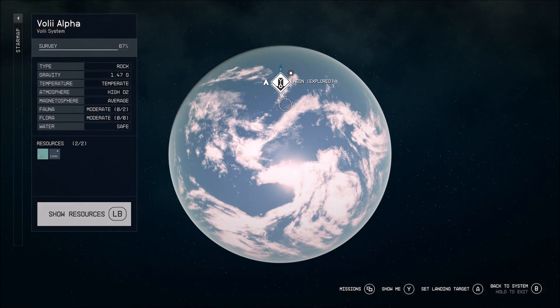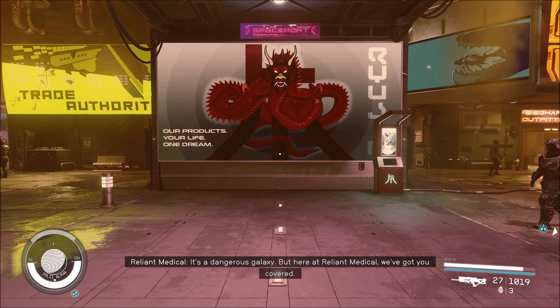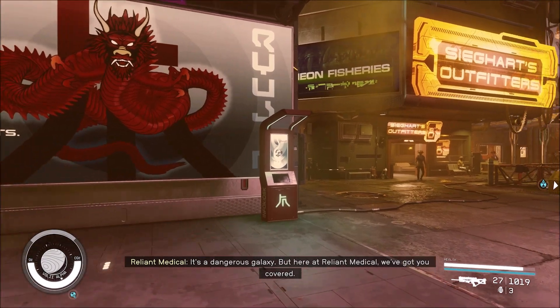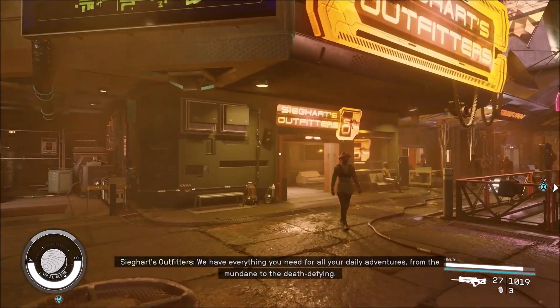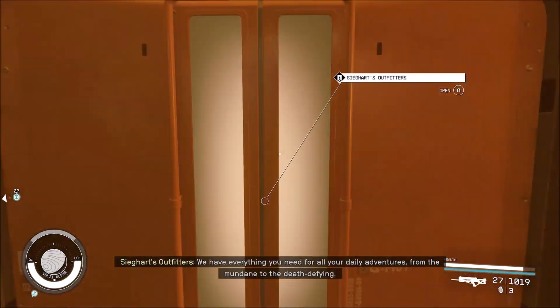To start off, you're going to want to head to Neon City — you can take the route I took on the map to get there. Once you get inside, our first stop is off to the right: we're heading to the Outfitters because this guy sells something you're going to need.